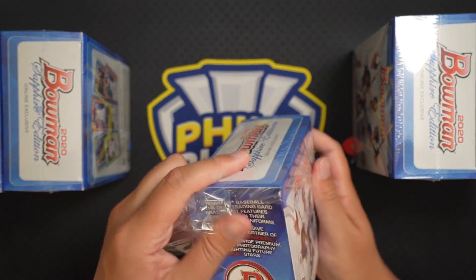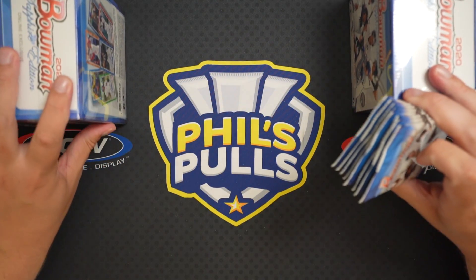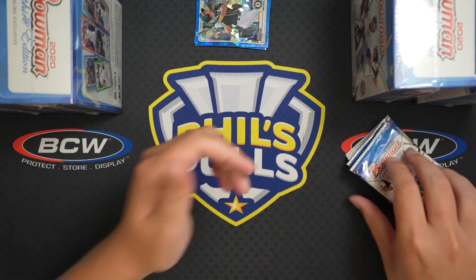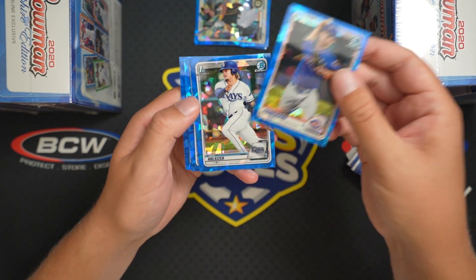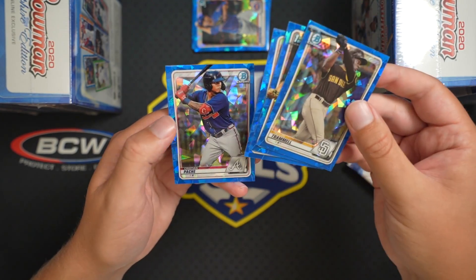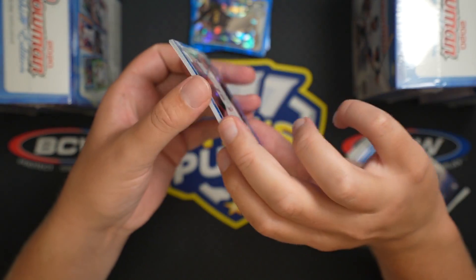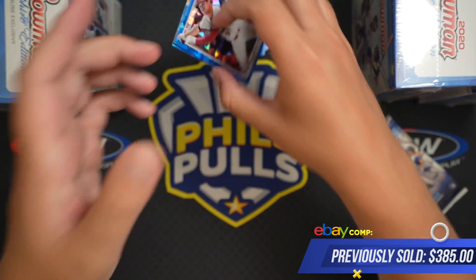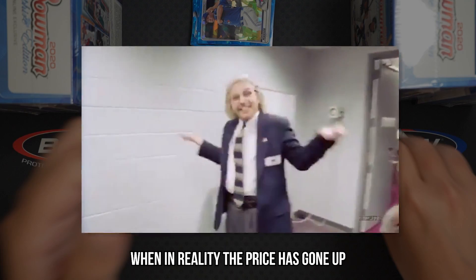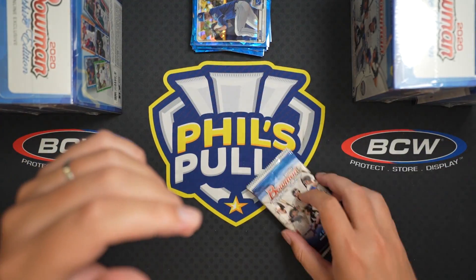Starting off with our prize box — bounty box, whatever you want to call it. We'll see what we're playing for. Somebody actually had a really good idea to open it upfront, because in previous wars I've waited till the end, but it's a good idea because if there's something huge in there it'll be a nice little sweat for the rest of the war. We got a Jason Dominguez — it's like a $350 card. This video won't go up for a little while so if it's dropped in price a bit, don't yell at me in the comments.